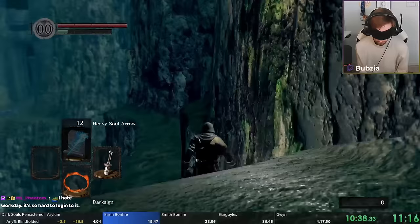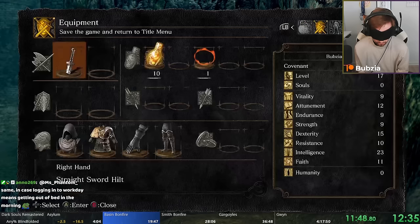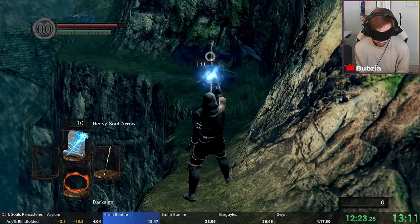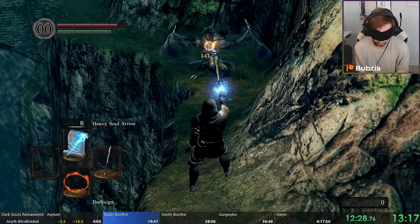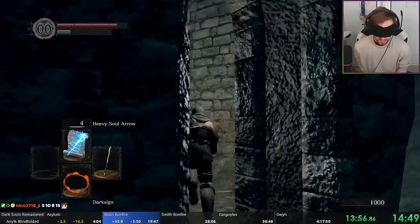We continue running through Valley of Drakes until we're around where the dragon is, pick up another soul we need, and make our way to the dragon. The reason we leveled up early and bought all the spells early is literally just for this dragon — it's horrible, but with the specific amount of Intelligence we have and the Heavy Soul Arrows we can stun-lock the dragon and kill him with eight shots plus one normal Soul Arrow. Our Soul Arrow is exactly a tiny bit faster than the lightning breath, so we can literally stun-lock him and defeat him very easily.